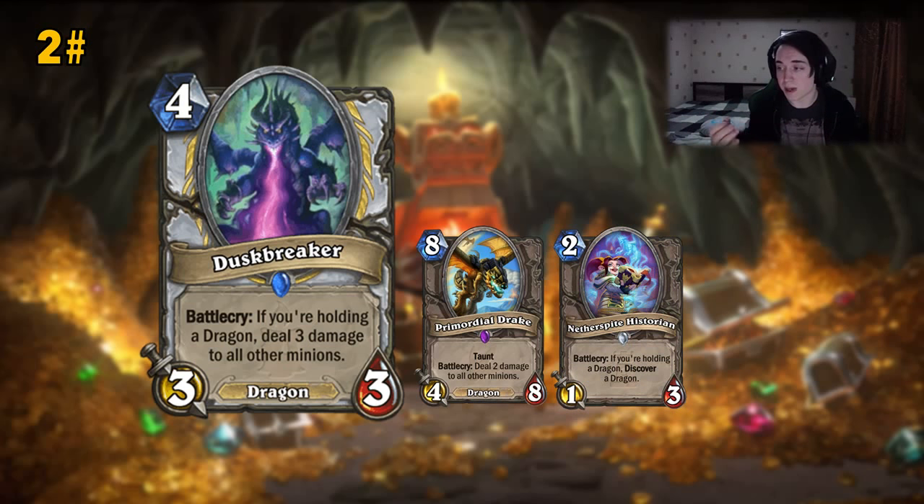You keep it in Mulligan because of Netherspite Historian — it's a very nice 4-attack card to keep to activate Historian. The other Dragon Dragon Priest used to keep was Twilight Drake, and when you think about it, it's a very bad card to play against aggro. You don't want to keep Twilight Drake to win against aggro — it's usually too slow, just a 4/4 or 4/5 with no taunt. But this is a 4/4 that deals 3 damage to all. This is a sick, good card.